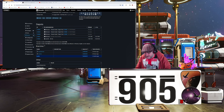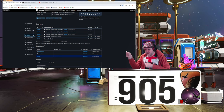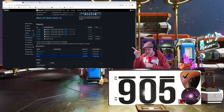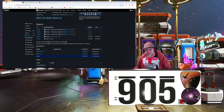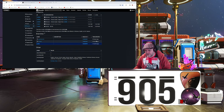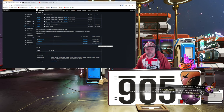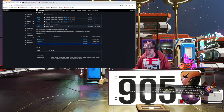Right, so first up on the screen here you can see the depots updated just the other day — they updated internal branch. Experimental public has still done nothing, people — nothing at all.